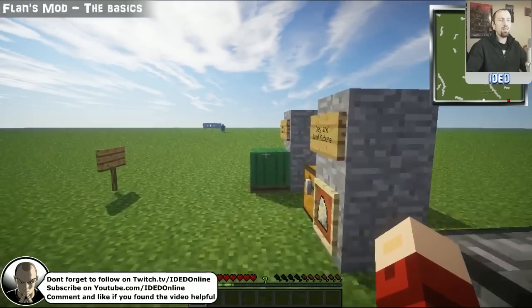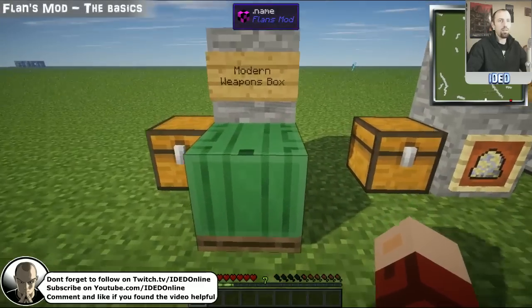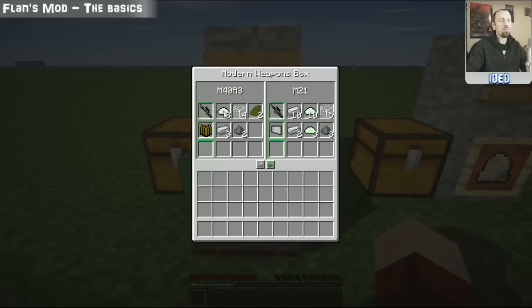If we go back to our weapons box and right-click on it, this is the actual crafting UI. Unlike most mods in Minecraft where you'd normally put out a pattern to generate items, instead you just have these items in your inventory. Once you've got the selection — like eight fiberglass, four glass, cactus green, twelve iron, eight fiberglass — it rotates around and you can click to pop out this gun, the M40A3.